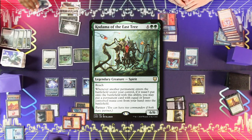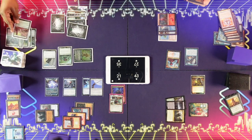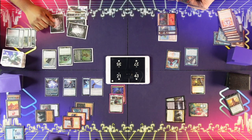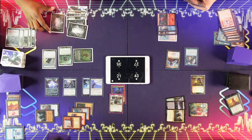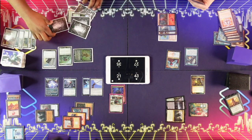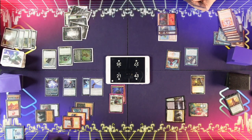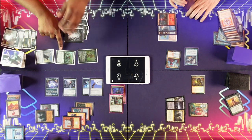I will play this land for a turn — triggering Kodama. With the trigger on the stack, I'm going to cycle this using the land that I have. I think we're supposed to get the hits in Chrissy's face. You're the six-six. Block. Got him.